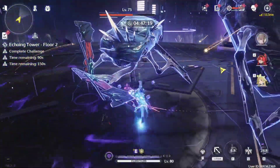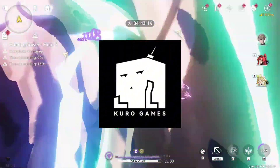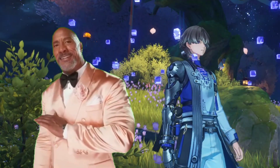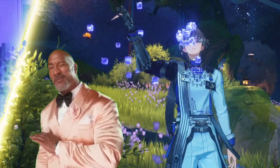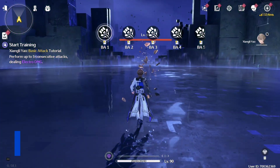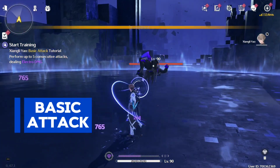As all of you know, Yao is a 5-star character that Kuro decided to give to all players. A big thank you to Kuro for doing that, because Yao is definitely someone you'll not regret investing in. For his basic attack, it consists of five strings of attack that deal electro damage.